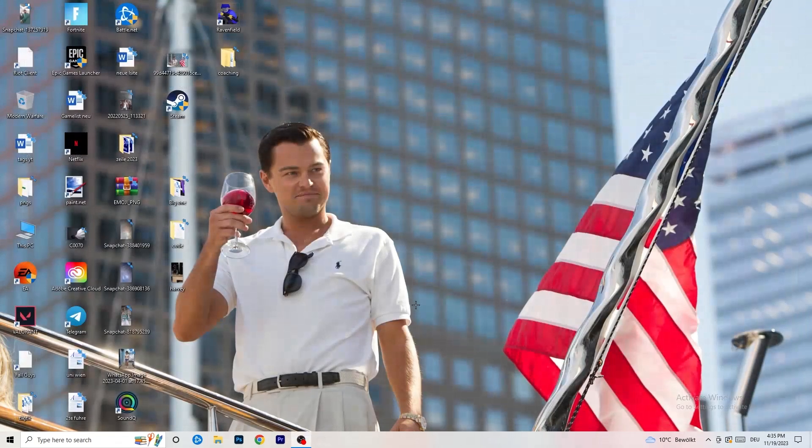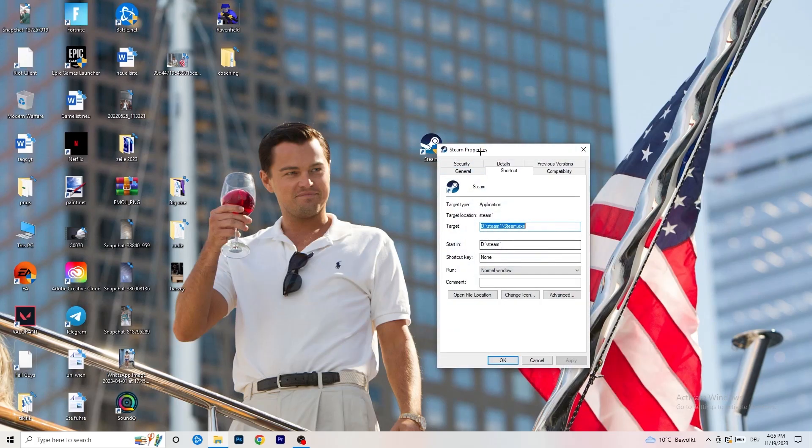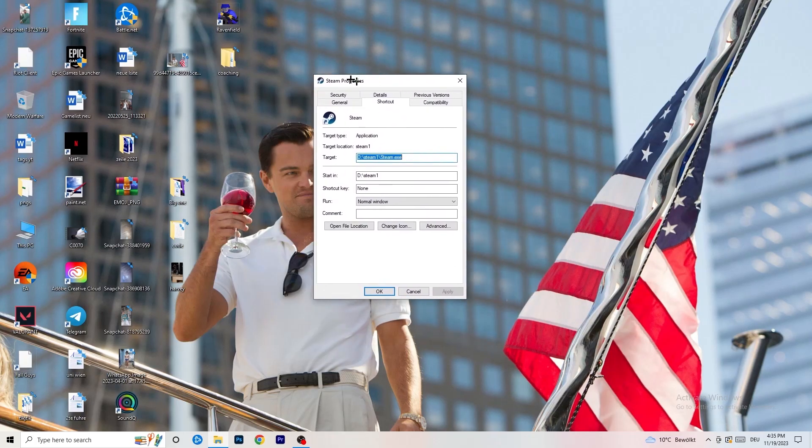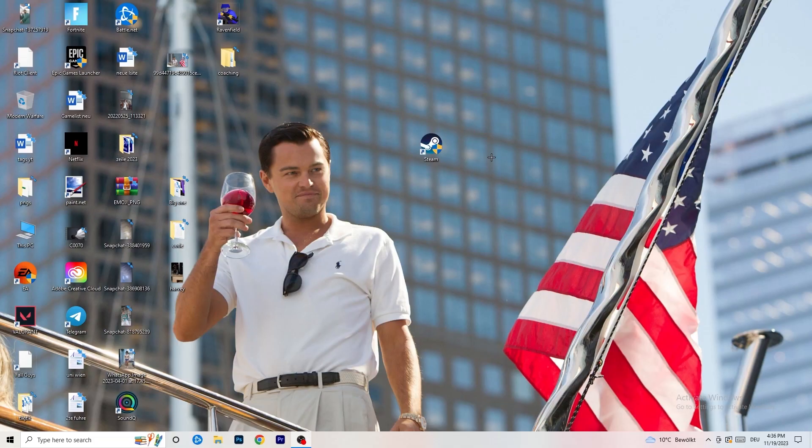Once you're done, close Settings and go to your game launcher — for me it's Steam. Right-click it and go to Properties, then the Compatibility tab. Enable 'Run this program in compatibility mode for' and select the latest Windows version available — for me that's Windows 8. Disable 'Reduce color mode', disable 'Run in 640×480 screen resolution', and disable 'Disable fullscreen optimizations'.